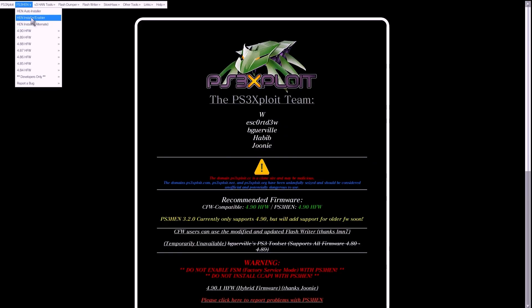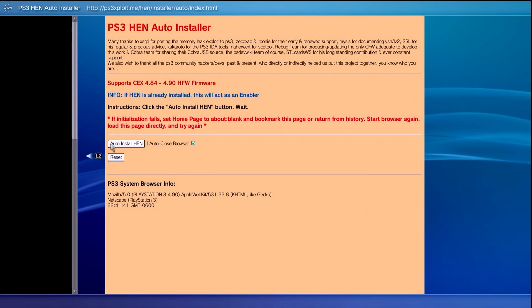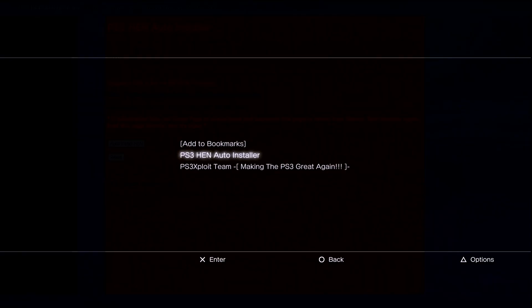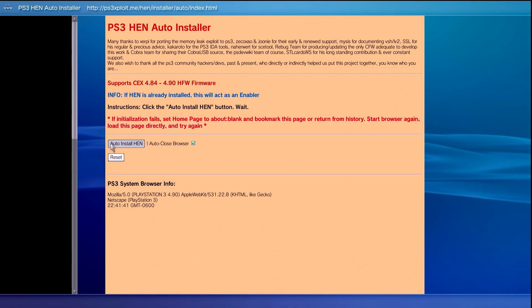I'll let you choose which one you want to use, but I'm going to use the HEN auto installer. Select this, press X, and let it load. It's going to ask to download the PS3 HEN file — let it do its thing, press back. On this page, with whichever installer you pick, press the Select button again and add this to our bookmarks. Now give this a shot — hit Auto Install HEN or follow the instructions on whichever installer you're using.